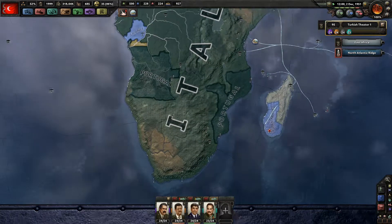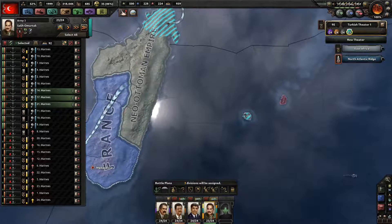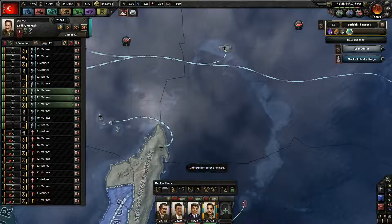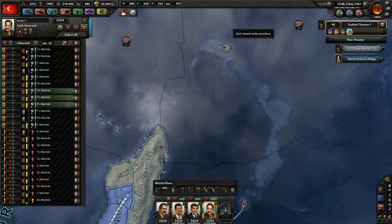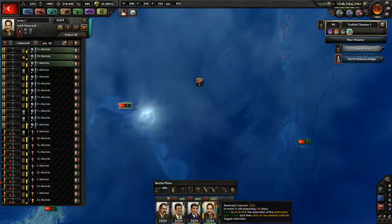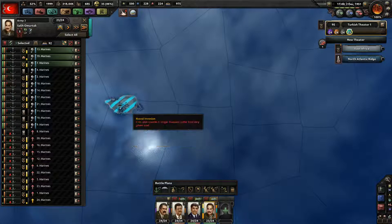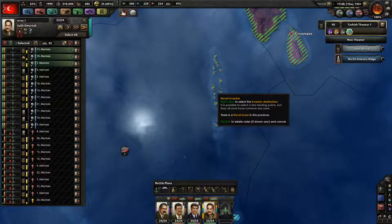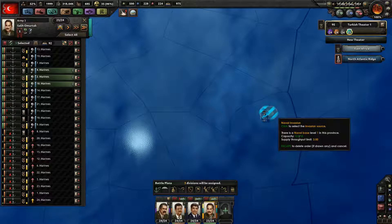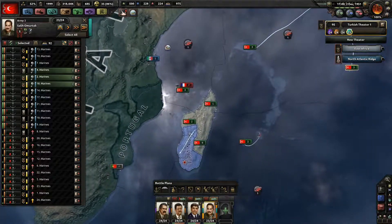There's just this little bit here that needs to be done. Naval invade your neighbouring island — thank you. This one can go, this one can go. You can naval invade from that little island to that little island, and from that little island to that little island.